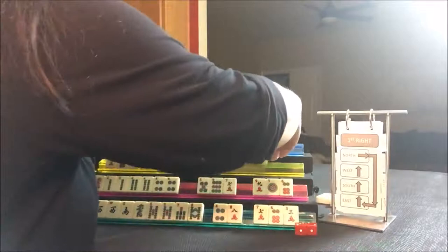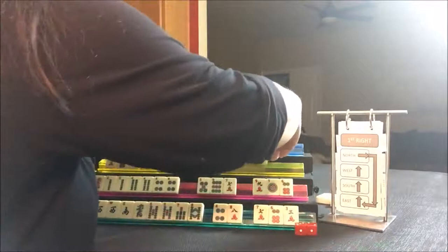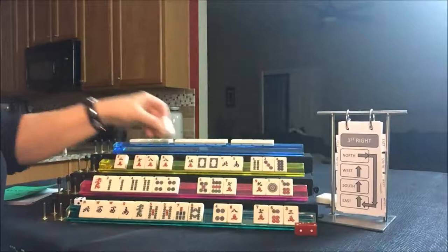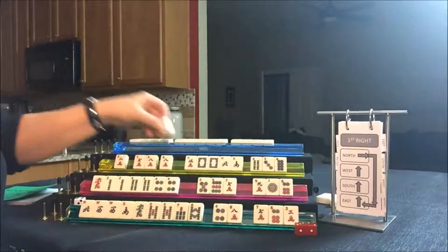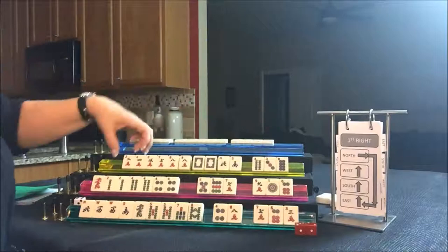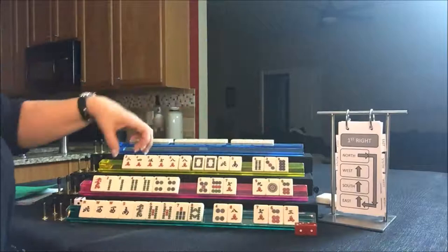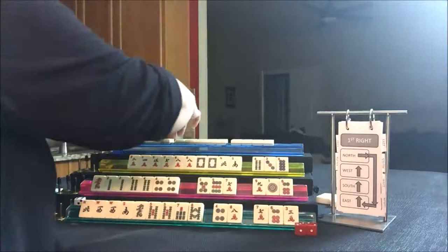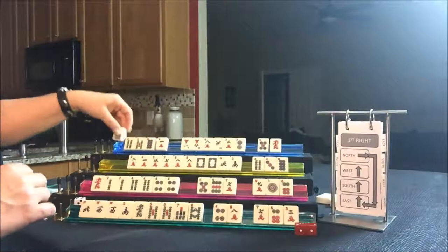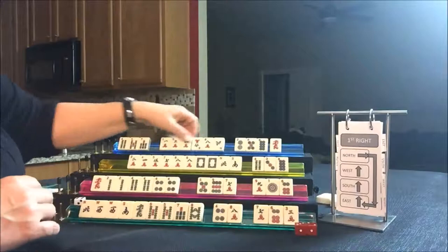Let's look at West. They have honors here and lots of cracks. I think they should maybe try for Betty — news, red, white, and green dragon, any honor paired, and three pairs of simples in one suit. Let's pass those three. They should play Betty, which is the same thing East is playing.